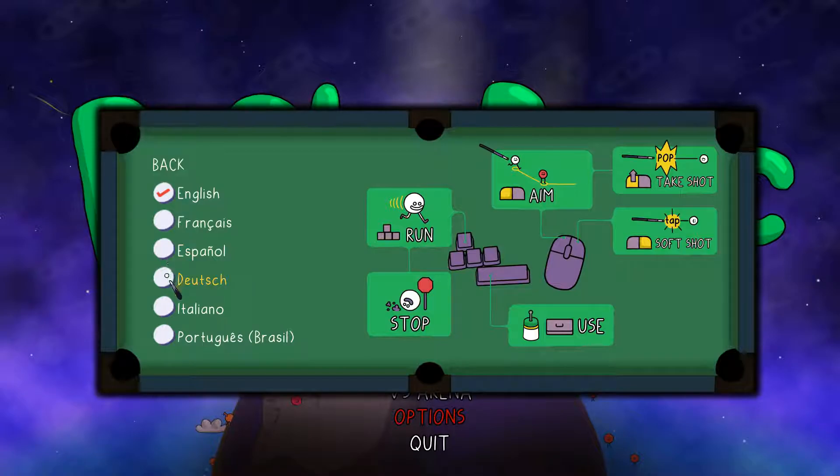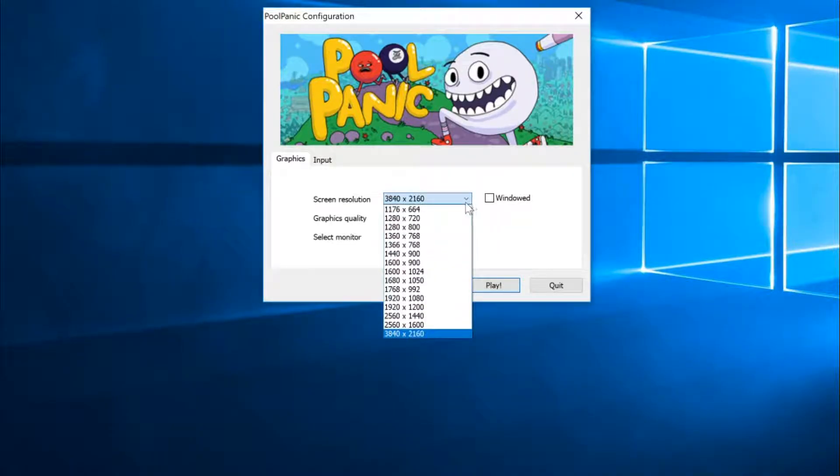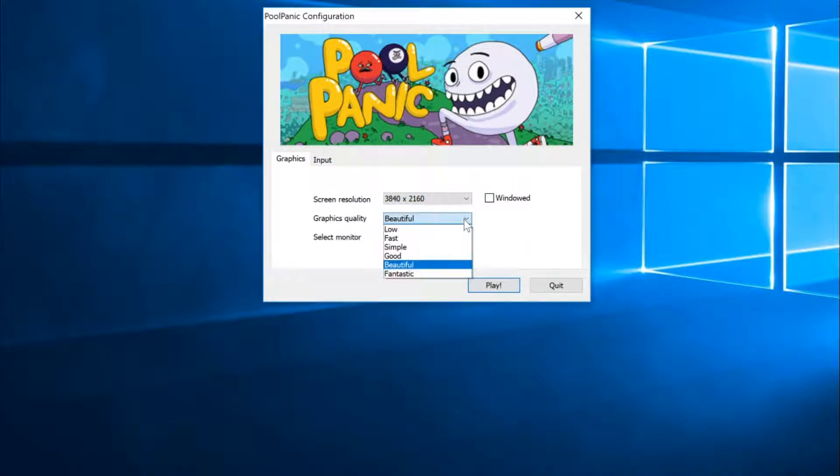The same can be said for PC players. Screen resolution goes from 1176 up to 3840, or you can set it to windowed mode, while graphic quality can be set from low to fantastic — but you can only access this feature when you start the game up.